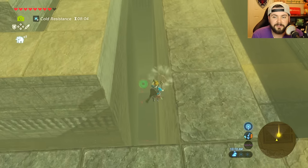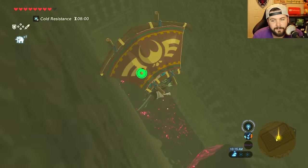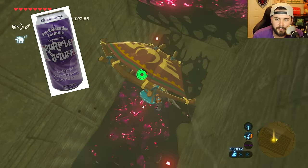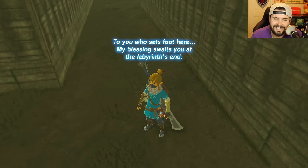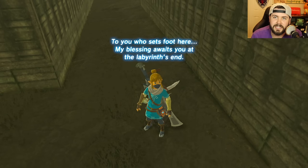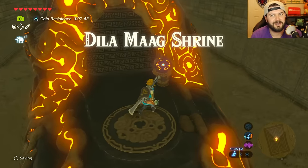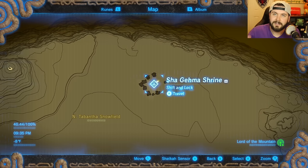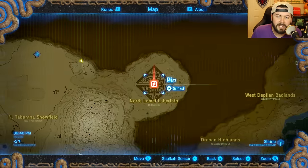Right here — you see these two little areas; you need to land on one of them. From this area, jump right into the middle. You'll see a whole bunch of evil purple stuff — fly underneath it. You'll get a notification: 'To you who sets foot here, my blessing awaits at the labyrinth's end,' beginning the shrine quest of the Desert Labyrinth. We completed it and that gives us the Delamag Shrine.